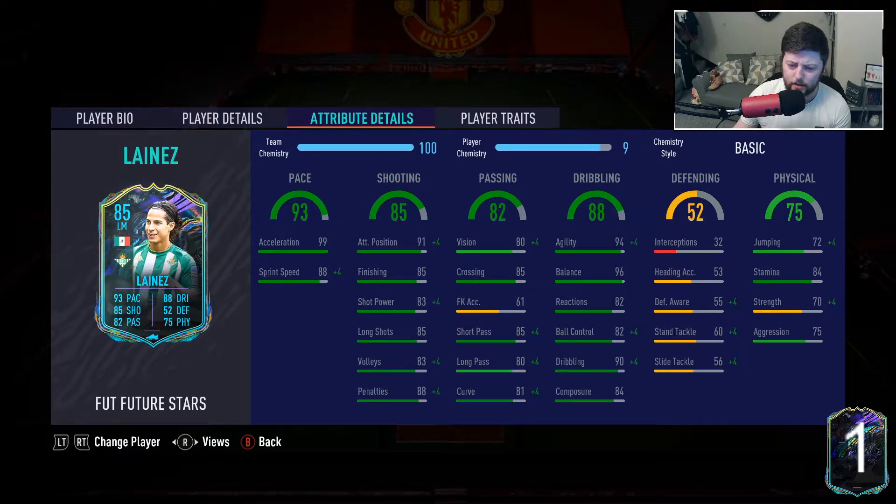Passing-wise: 85 short, 80 long. It depends on how you want to play him. If you're going to use him more as an assisting player, you could leave most of his dribbling and go with dead eye. If you're looking at more of an attacking role, marksman or basic will do the job. Marksman would actually enhance his shooting a little bit more, turning his finishing into 95, so it's always a potential there.